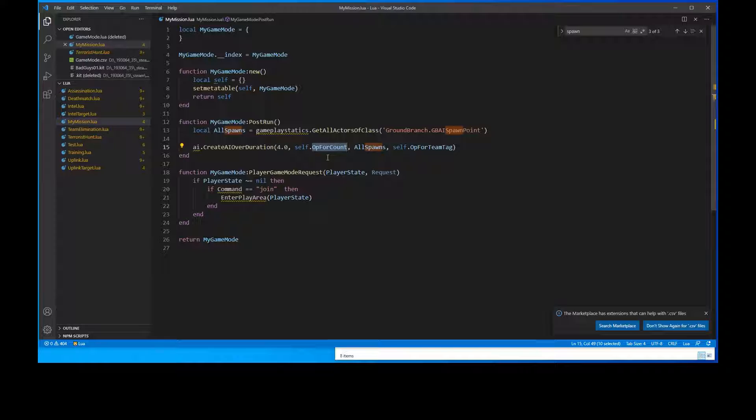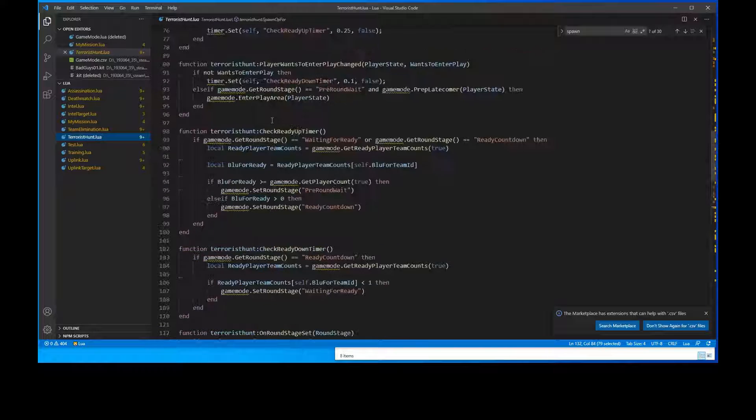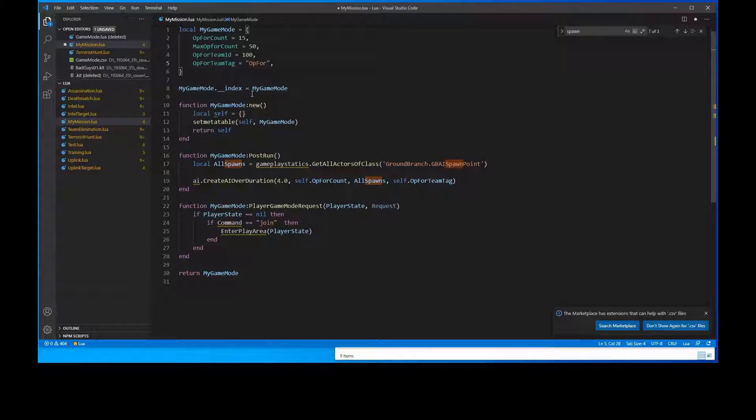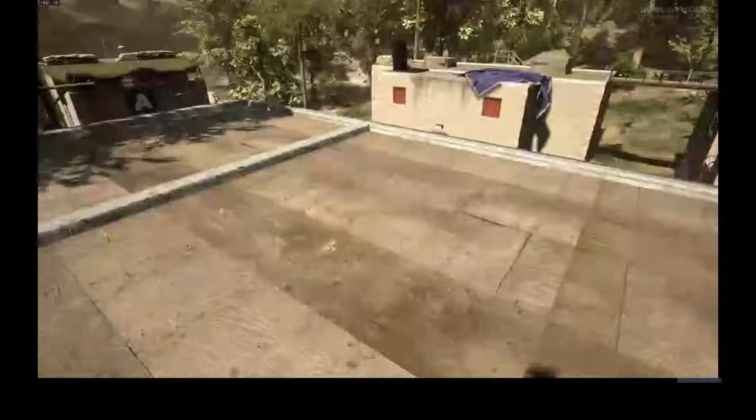'Opfor_count' has to be a variable defined in this file, in this list at the top. We'll grab it from Terrace Hunt — opfor_team_id, opfor_team_tag, opfor_max_count, opfor_count — and paste it here. Max count we don't care about, we just care about spawning a particular number of AI for now. So we should be ready to go. In the mission, the AI should spawn right over here.